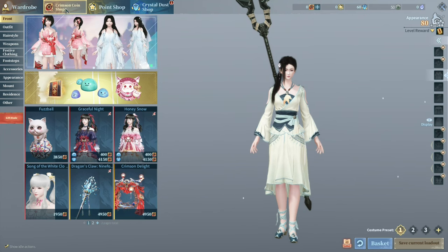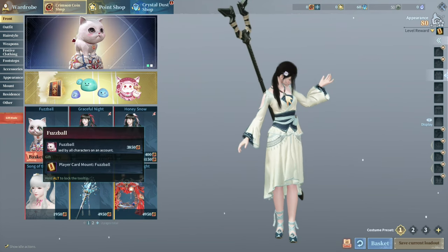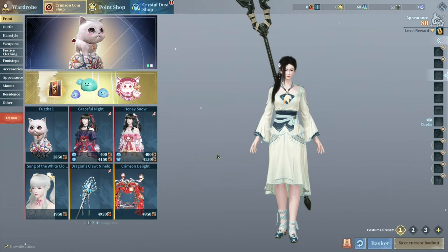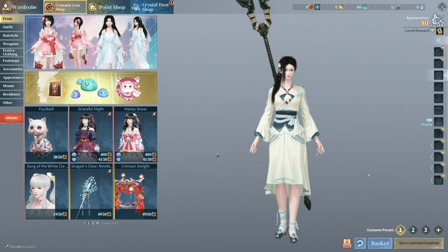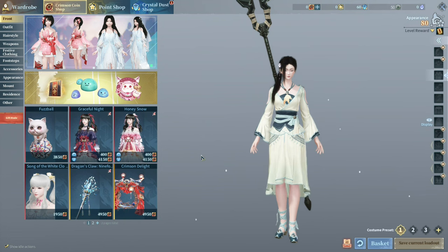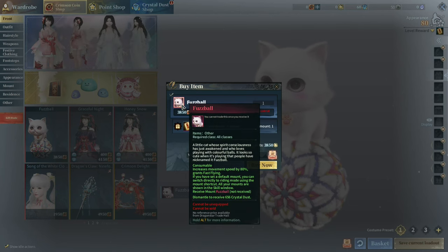I checked the price of the Crimson Coin — 500 Crimson Coin is $5. So this first ball over here — is this a pet? Let's assume it's a pet, so it's gonna be about $50. What the floppy bird? Anyway, what's this fuzzball? Let's check this one out — it's a mount. It increases your movement speed.